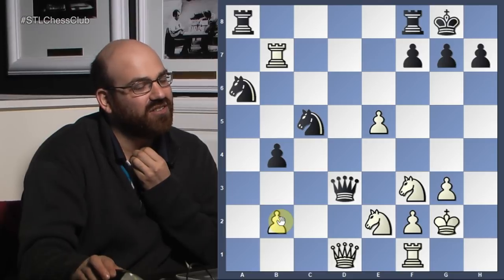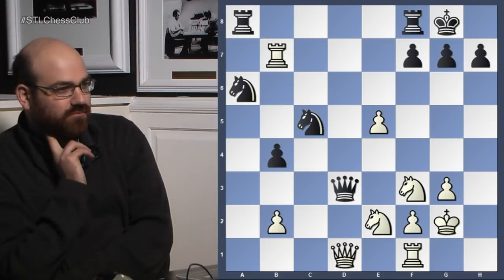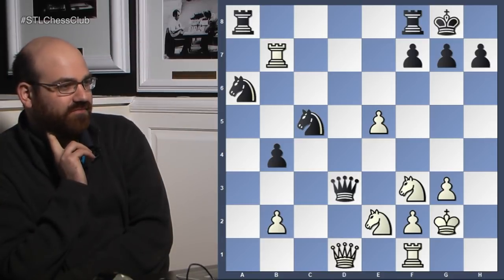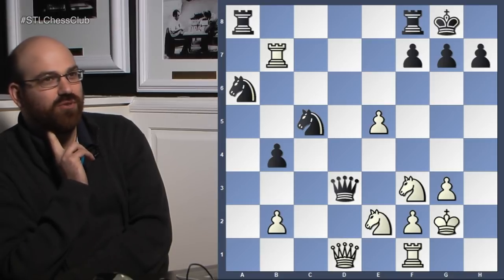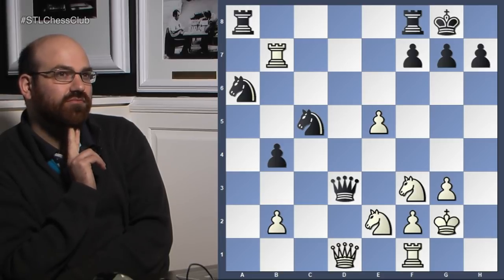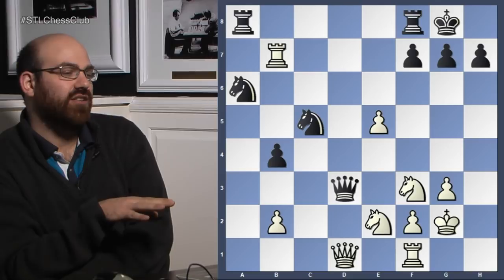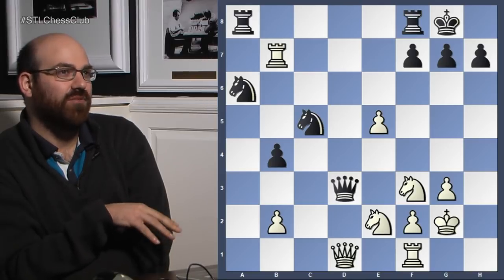Rook takes, knight takes e4, Nf3. So it looks like white's going to end up just up a pawn, but it's not so simple. Black plays the knight back. Somehow it went from white having slightly more activity in the center to black actually having really annoying pieces. Not to mention this pawn is going to look a little tender. So what to do now? To trade or not to trade? You kind of have to trade at some point because your rook's hanging. But do you take the queen or not?